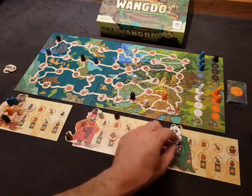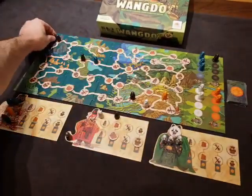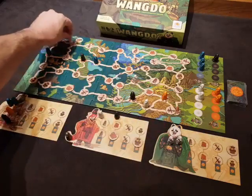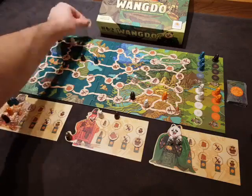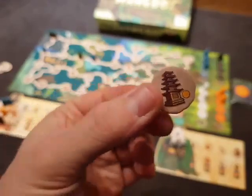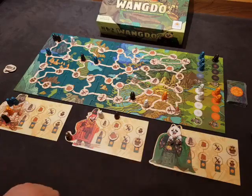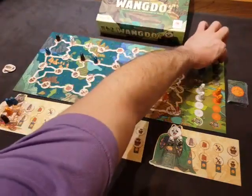Now it's the white player's turn again and he's very pleased. He knows exactly what he's going to do — he takes his black bear, matches the bear in the town the orange player just went to, and builds a white bear in the adjacent town. All of a sudden he now has two seals and two tokens — a pagoda or tower token. He puts it on his player board and sends the black bear to the black temple.